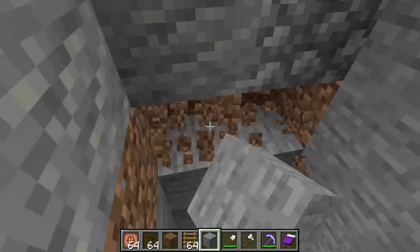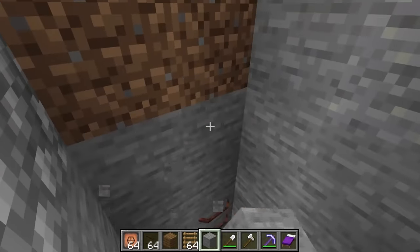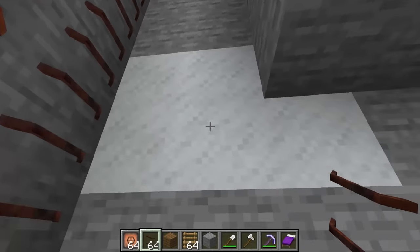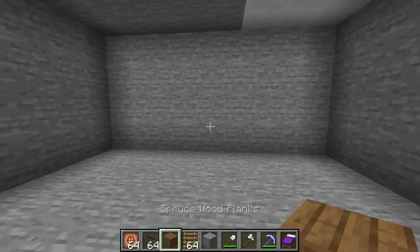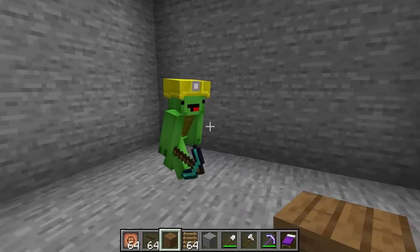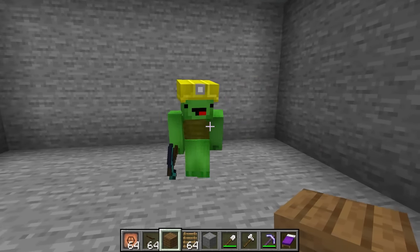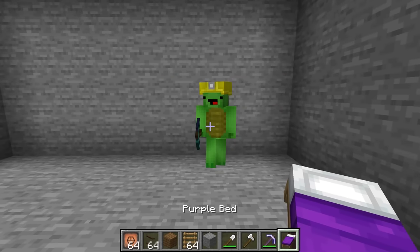Let's make this part out of stone, because the lava could burn through the wood. How does that look? Really good. That should do it. Since this eruption is supposed to last for an entire month, we have to be able to spend all that time down here. Let's set up the space with everything we need to survive for 30 days.